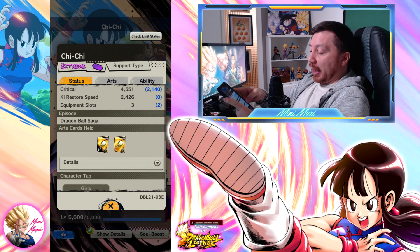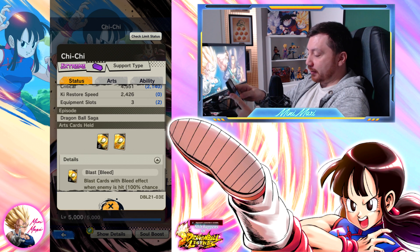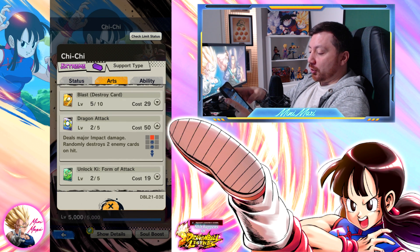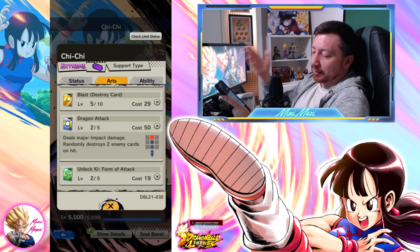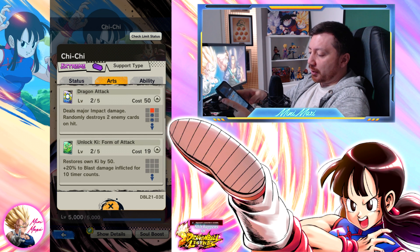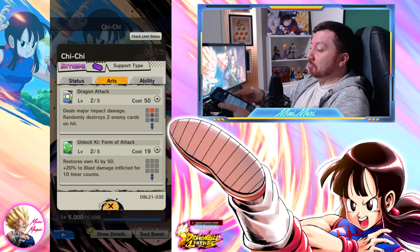Anyway, she carries 2 blasts, including one that causes bleed — not gonna have much impact, but it's interesting that she carries 2 blasts. Then we have the super attack that destroys 2 cards. Not as busted as a Baddose that does that on cover, but still, added effect. The green card restores ki by 50 and gives 20% damage inflicted — could become handy.